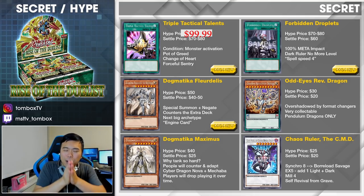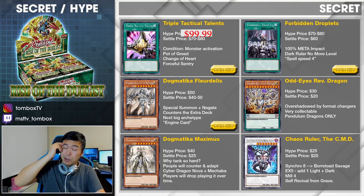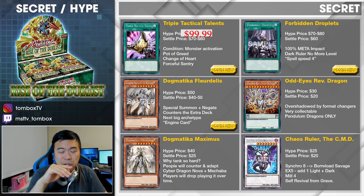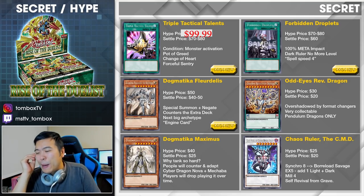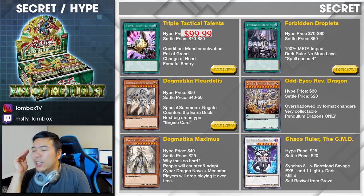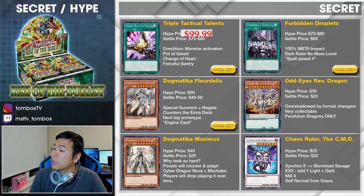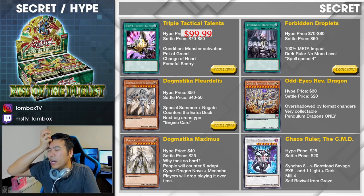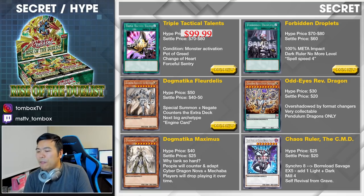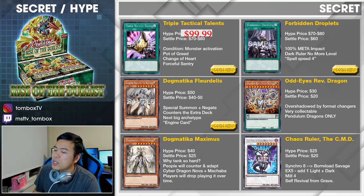Next, we have Odd-Eyes Revolution Dragon. High price-wise, maybe $30. It's a pretty big pendulum at scale 12. But settle price probably $20 — I think there's a lot of restriction. As a pendulum scale, you cannot pendulum summon monsters except dragon monsters. You can target one dragon fusion, Xyz, or Synchro in the graveyard, destroy this card, and special summon that monster. Monster effect: it cannot be normal summoned or set — it must be pendulum summoned from the hand or special summoned by tributing three dragons, one each of fusion, synchro, and Xyz.